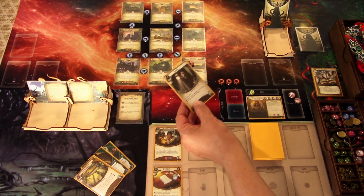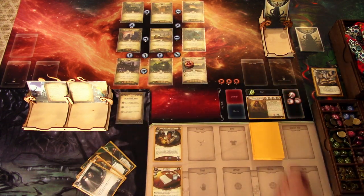So if we unfortunately pull the Ghoul Priest as our first encounter card next round, we can cancel that because now we have a clue. But that is our turn — no enemies, we'll go to upkeep. We draw a Flashlight and gain a resource. That is that round.